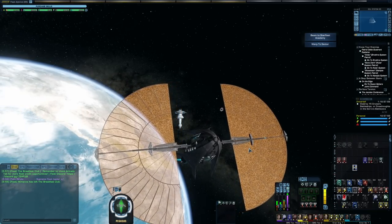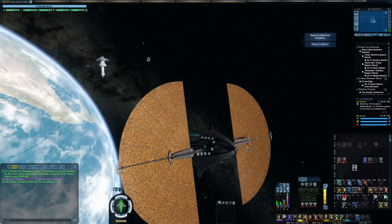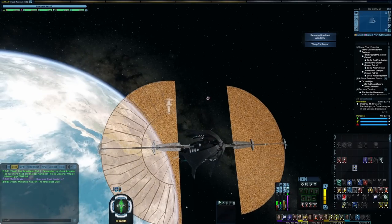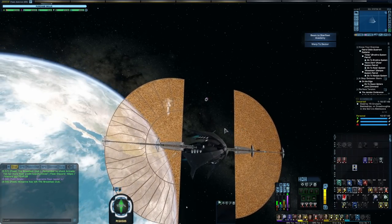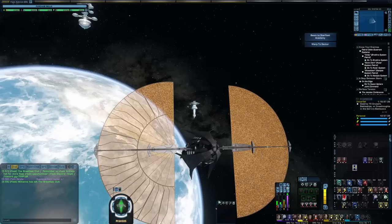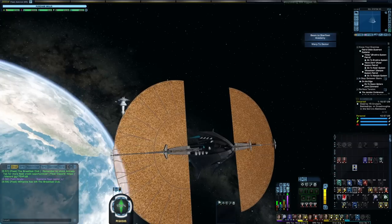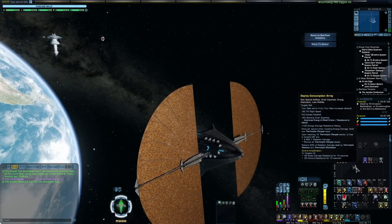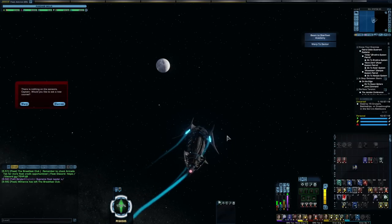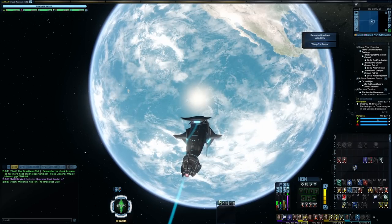If I was getting this bundle, I would absolutely pick the Sona Collector just for being unique. And if I wanted to ever get the rest of the Sona set, it would be nice to have this console to use on those ships, since the three-piece does have some nice consoles. The stats: hull modifier 1.35, shield mod 1.25, turn rate 9 (goes to 4 in mode), impulse modifier 0.18, inertia rating 35, and it's a 4-3 with a hangar bay.